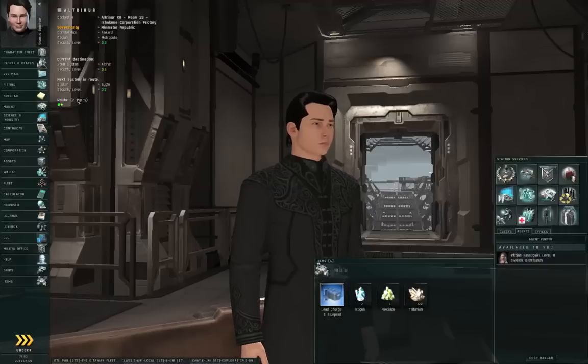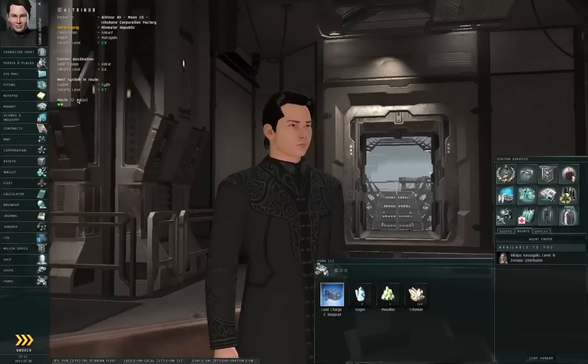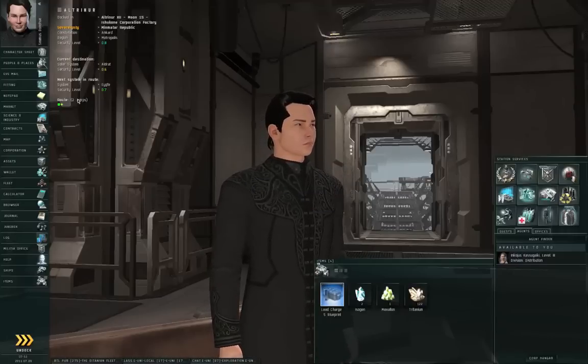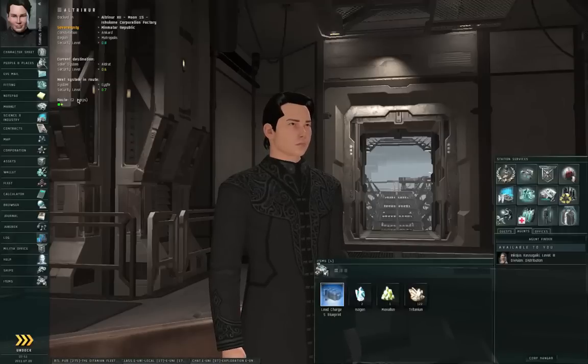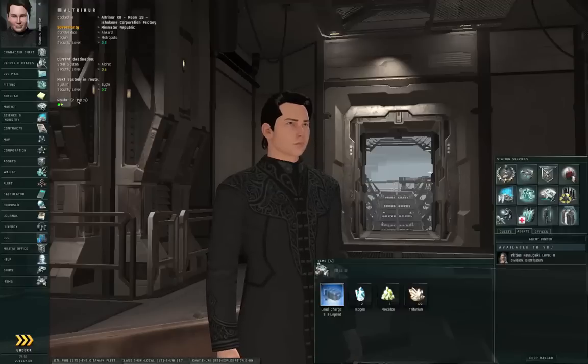Hello, I am Seamus Dunahoo of EVE University, and this is an explanation of Tech 1 production, the most basic kind of manufacturing. The vast majority of things that are bought and sold on the market were either created or farmed by players. There are extremely few things that NPCs will sell directly on the market. So the ships, the modules, the ammunition that you use — these were all obtained or manufactured by players.